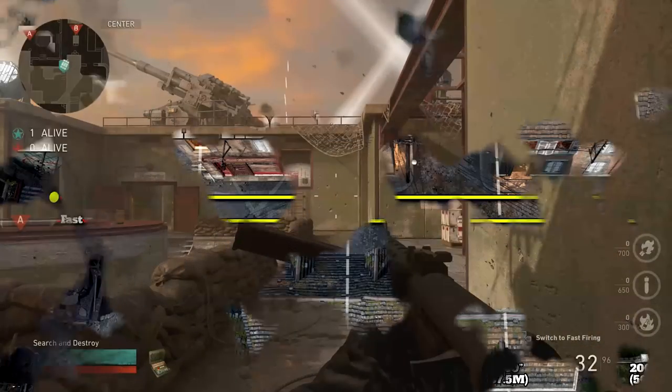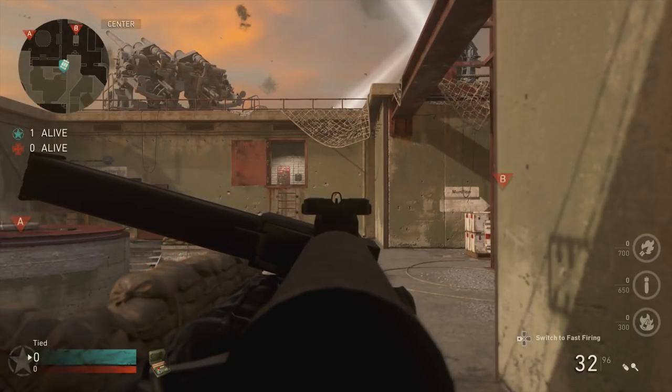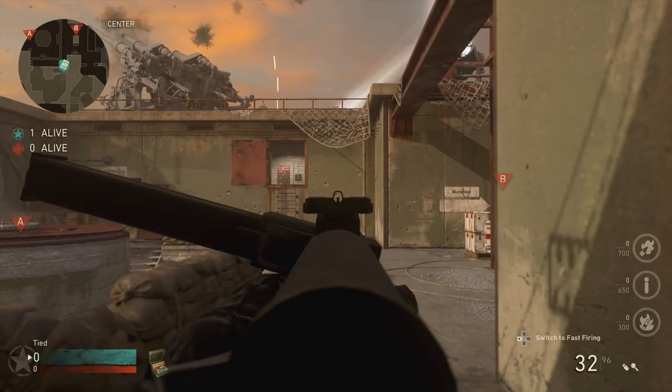This brings us to hipfire. The ZK 383 falls into the slightly worse category of SMGs when it comes to hipfire — it's still very similar to standard SMG hipfire, just in that slightly wider category. As for idle sway, it's pretty standard for an SMG, definitely noticeable, and it will affect your shots at longer ranges.